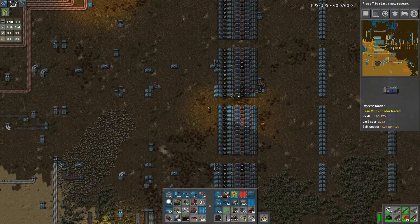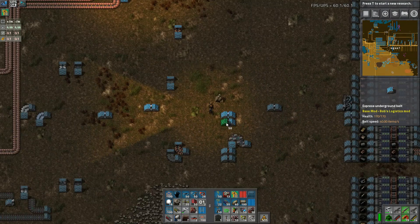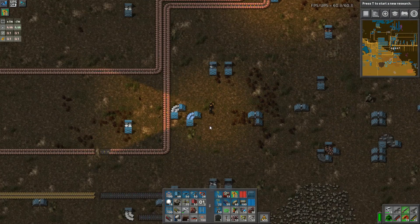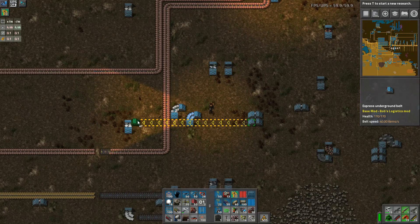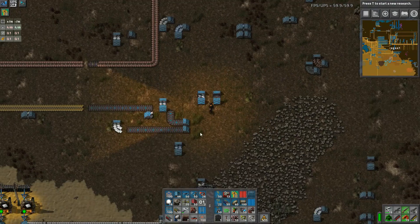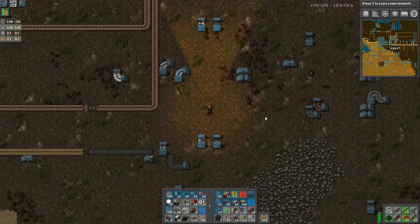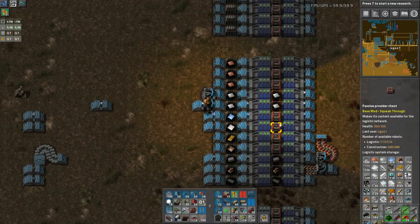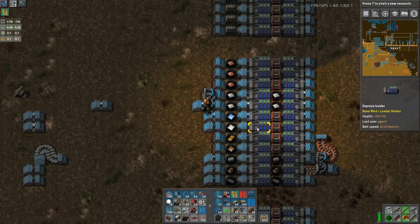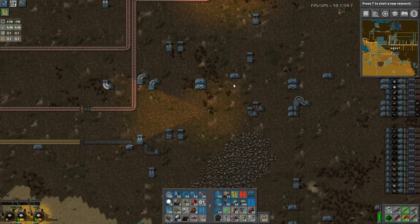Where did we say aluminium was? Aluminium was up here somewhere - I thought it was this but this is batteries. Aluminium is right here. So we go like this, turn that around, go like this, turn that around, go like this, turn that around. Now did we need aluminium for anything else? It doesn't look like we were splitting it off for any other reason, so let's just hook it up here. There we go - that's aluminium going straight in. Beautiful, that's aluminium.